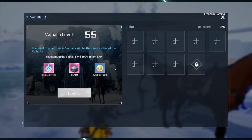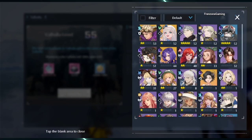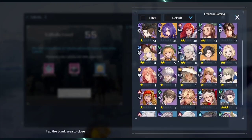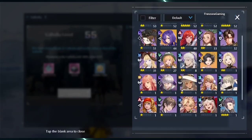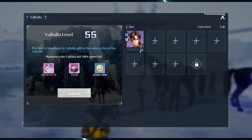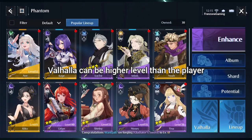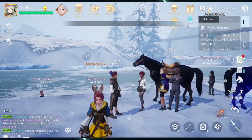It requires palace dust and gold. Whenever you equip any phantom, regardless of the level — for example, I just got a level one Kiko, I probably won't use that phantom. Let's try Victor — once you equip him, you can see he's level 32, and he automatically becomes the same level as Valhalla. Not your level, but Valhalla's level. You can see I'm level 56 right here.